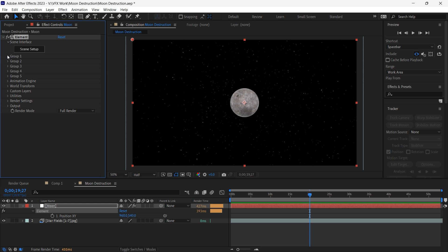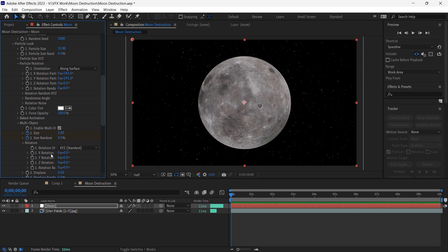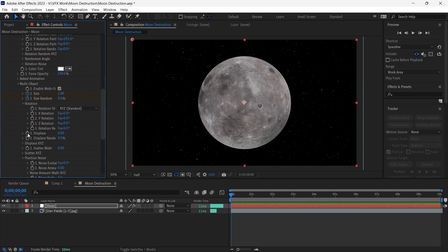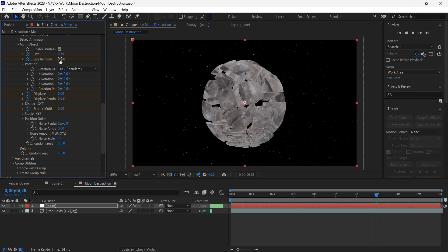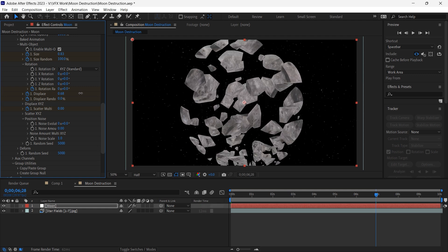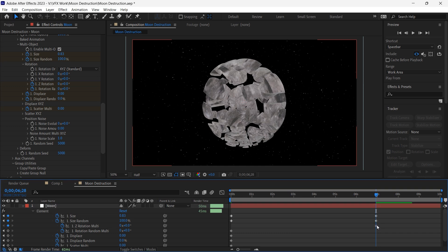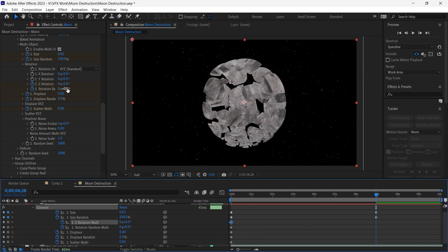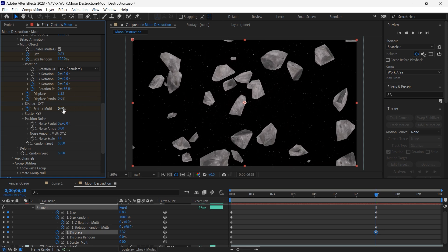Go to Group 1, then Particle Look, and increase the particle size. Now go to Multi Object and add a keyframe for size, size random, displacement, rotation random, displacement random, and scatter multi. I'll move forward in time, lower the size a bit, then increase the size random to 100. I'll increase the size a bit more and increase the displacement amount. Then I'll add another keyframe for Z rotation, move it to the beginning, and increase rotation random and displacement as well as displacement random.